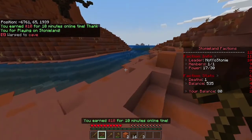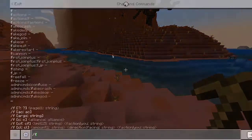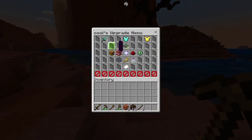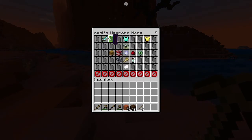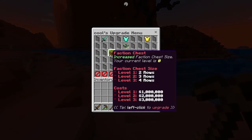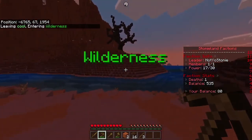If you get a lot of money and want to do faction upgrades, type 'f upgrade' to pull up a menu. This lets you spend money to upgrade different things — for example, you can increase the number of warps. Get a job as soon as you can because you'll want to save up as much money as possible. Some upgrades are really powerful: reinforced armor, damage increases, damage reduction, faction power increase, and chest capacity.